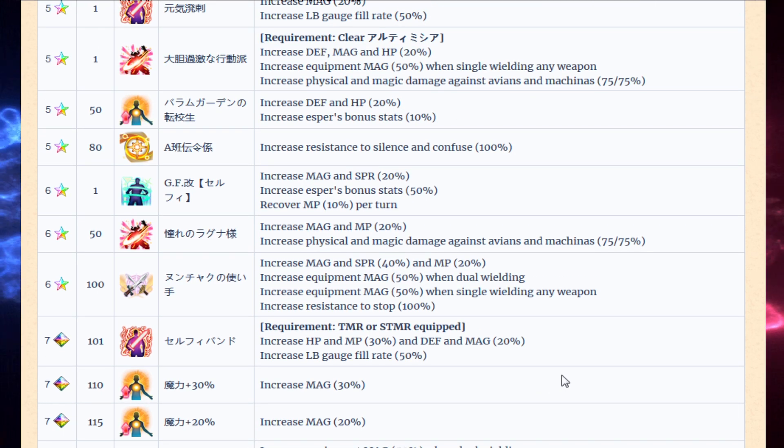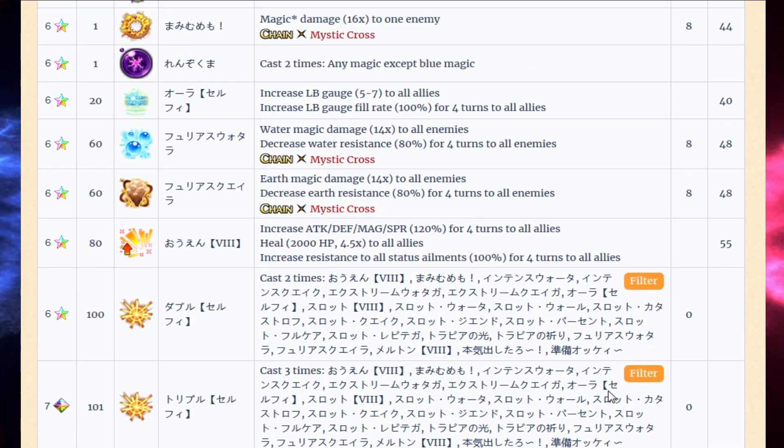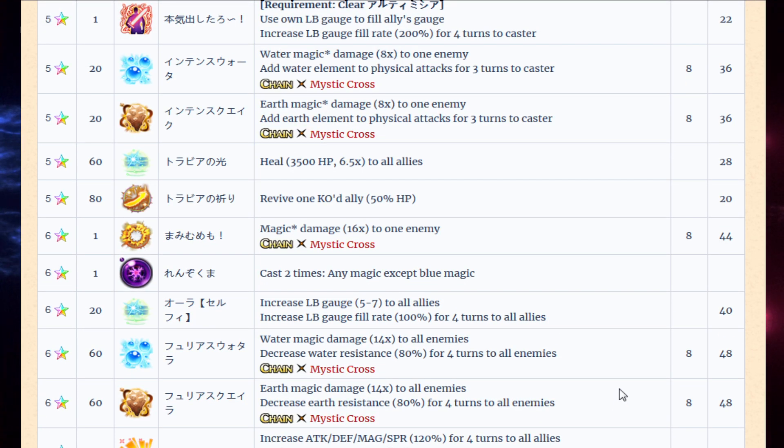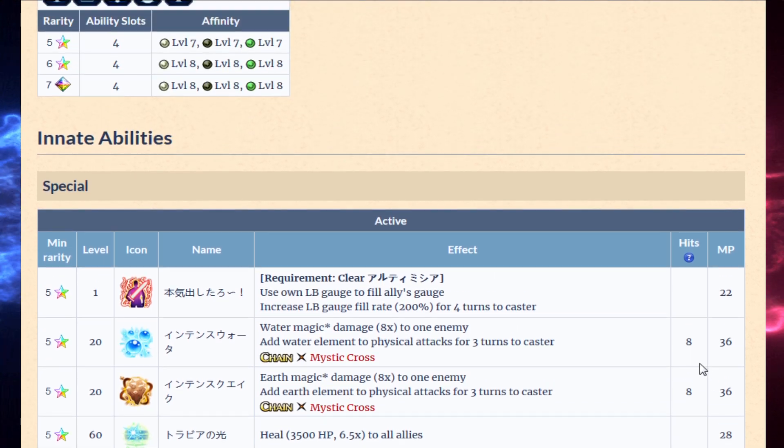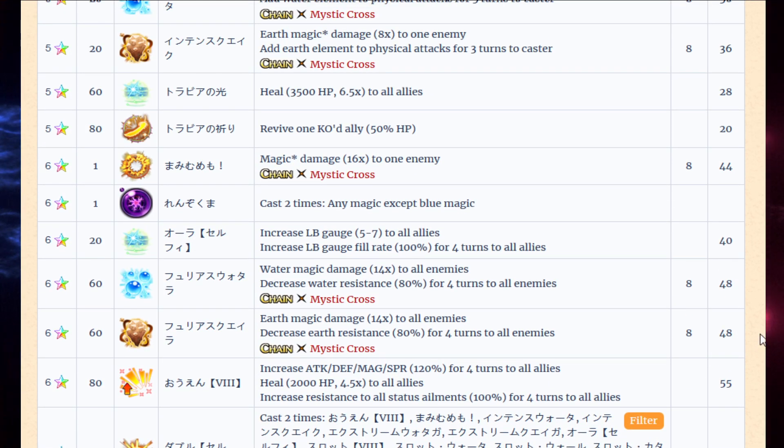She does have a lot of dual wield and a lot of killers, which is nice — but it's against avians and machinas. Avians will actually be useful for the upcoming Chocobo trial. But machinas? There's not a lot of machines in the game, and there are very few birds.